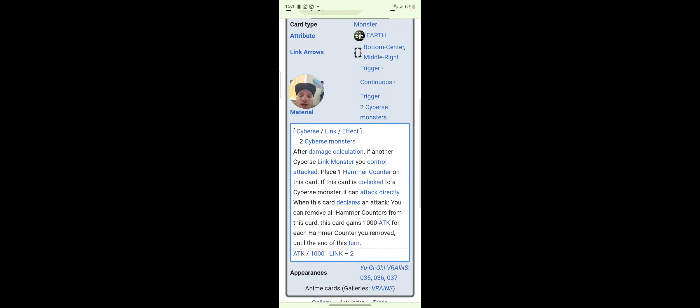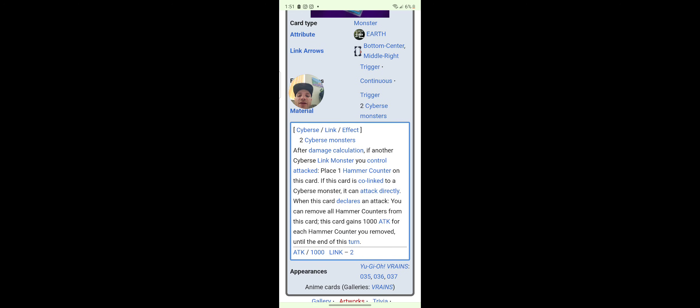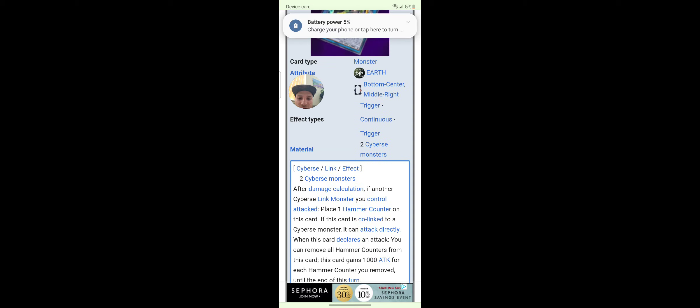It's got Link Trash, Link Disciple, Link Spider, Multi Sledgehammer — what the heck is this? After damage calculation, if another Cyberse link monster you control is attacked, place one hammer counter. If this card is co-linked to a Cyberse monster, attack directly.